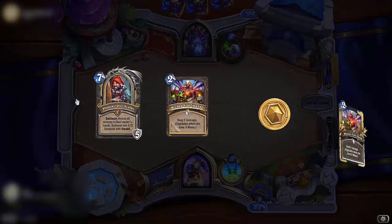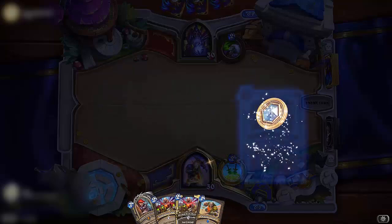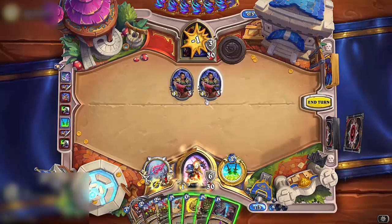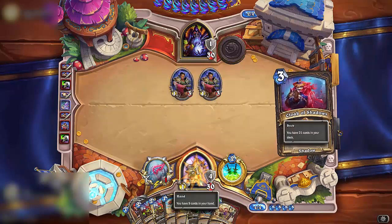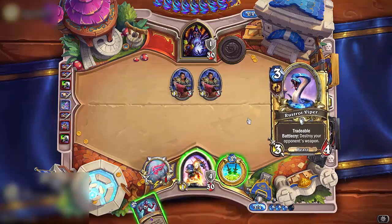It is a bit tough to remember all the little details and nuances but bear with me. You want to get the Swinna Tusk Shank. That is it. Now let me tell you how to play the deck. If you don't get the Shank you have to draw cards, and then draw some more cards, and draw even more cards until you finally get the weapon.